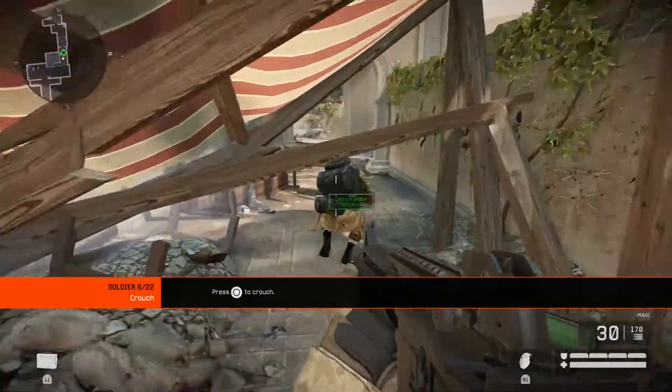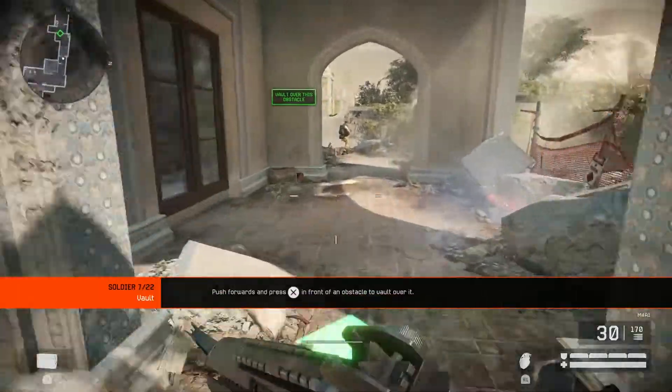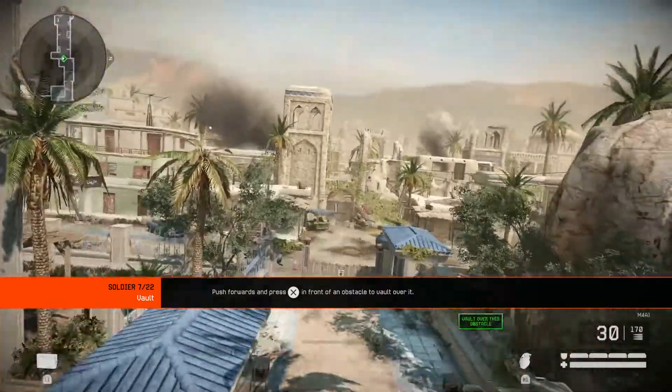Crouching is a slow way to move, but allows you to go under low obstacles. Some obstacles such as railings are too tall to jump, but you can still vault over them. Vault over the balcony railings.